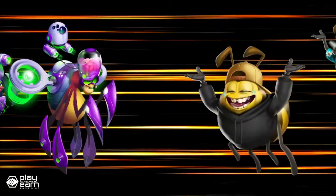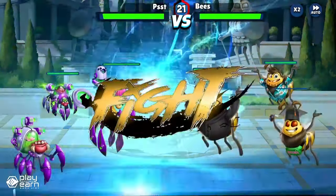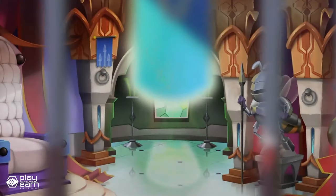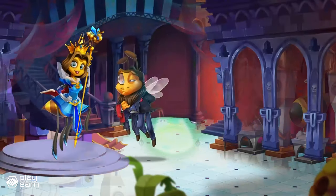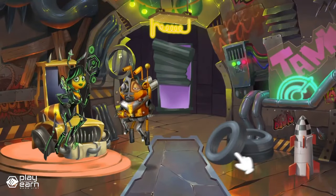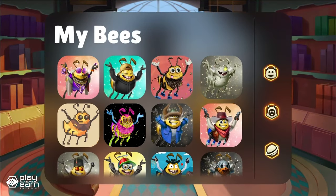Hunting missions are also where you can encounter other players and challenge them in PvP battles. If you win, you can steal some of their honey, but if you lose, you might lose some of yours. Harvesting missions are where you can earn honey, which is the game's currency. You can use honey to buy more bees, lands, items, and access other features in the game. You can also convert honey into HXD, which is the game's token that you can trade on the open market for other cryptocurrencies. Harvesting missions are also where you can explore the different lands in the game, each with its own characteristics and rewards.